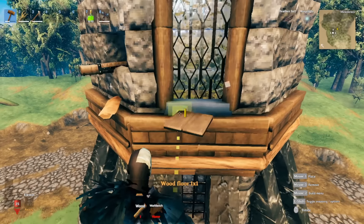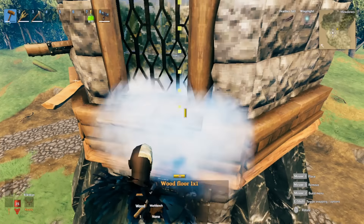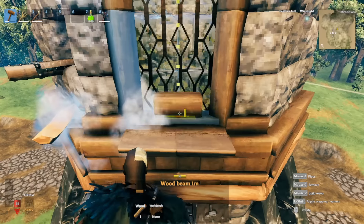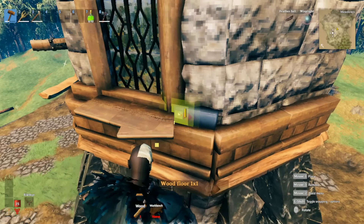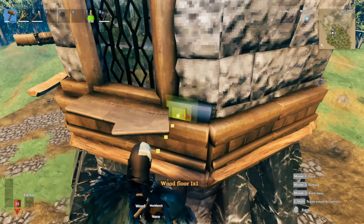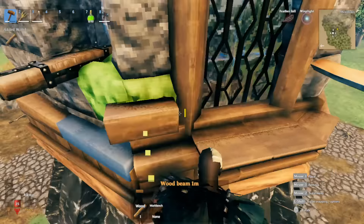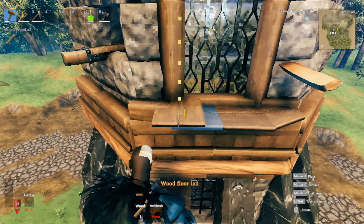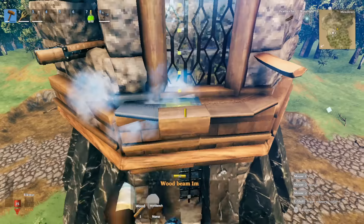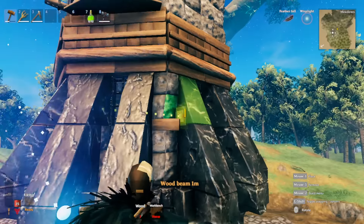Once done, focus on completing the window ledge. Using the one-by-one floor, snap it in like this. For the side, add a wood here and one here, then the one-meter wood flooring with one rotation and snap it to the side. Put that in there - sometimes it can be a bit finicky so take it out and add the floor, then put the one-meter wood back in. There we go - we have our nice little window ledge.